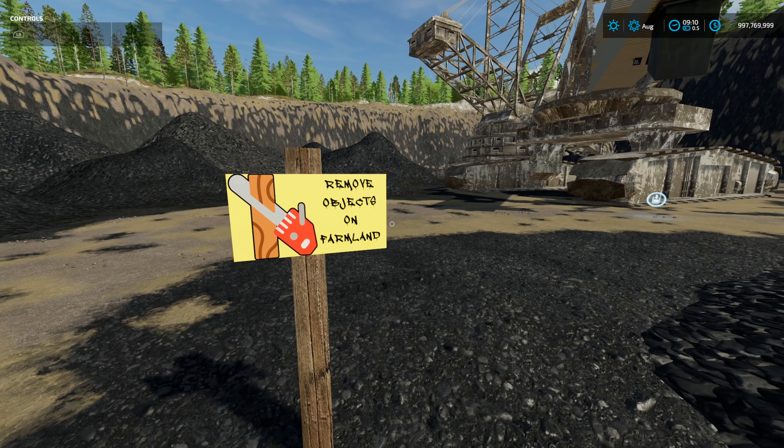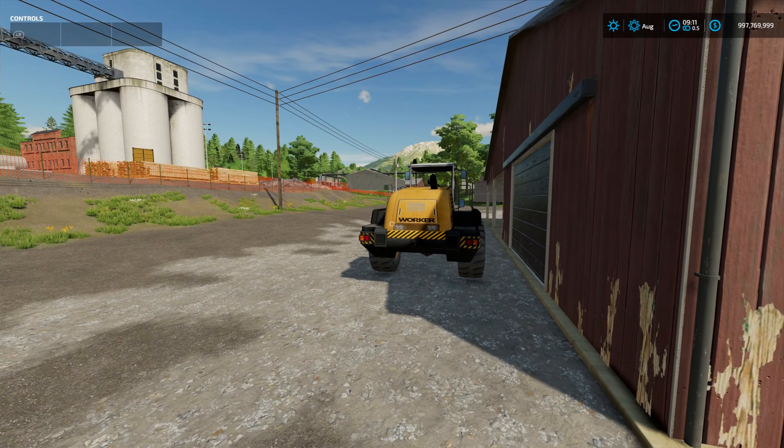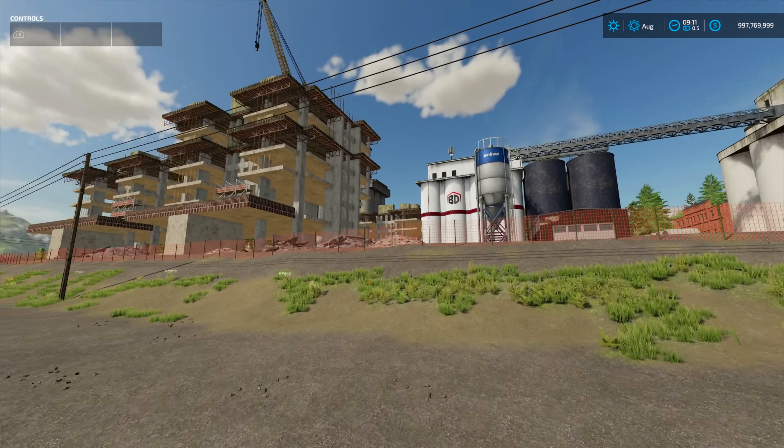Remove object on farmland — I wonder if that's the irrigation system, if you don't want it you come up here and cut this. Look at the size of that, all custom. Oh my god, it's animated and you can hear it. I'm going to spend so many hours on this map — I'm going to do everything.